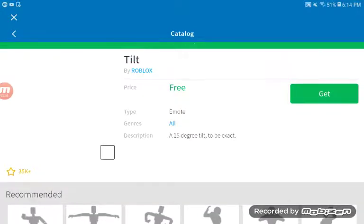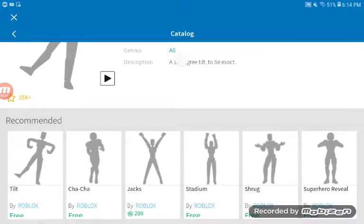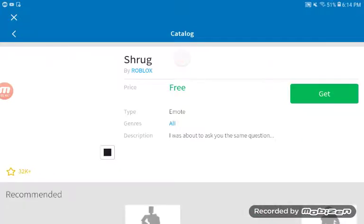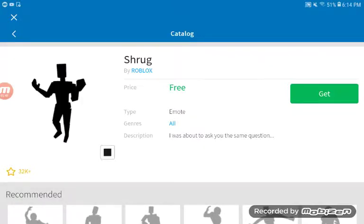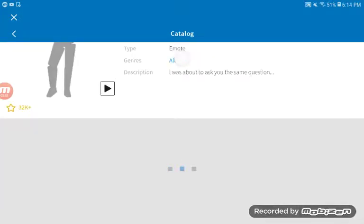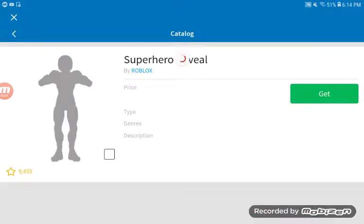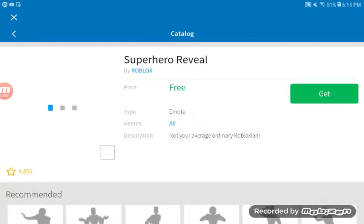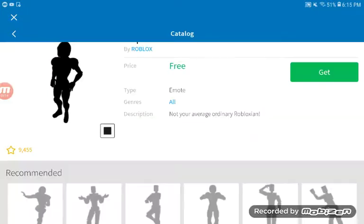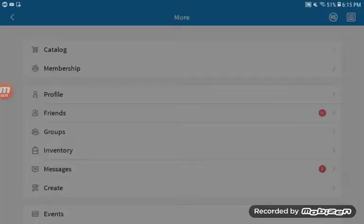Pretty good emote, pretty good emote. Shrug — I was about to ask it the same question. What's super... we need to do good. Now that's eight, so we're gonna equip them and try them on in the game.